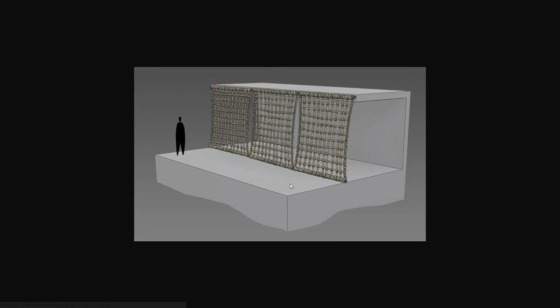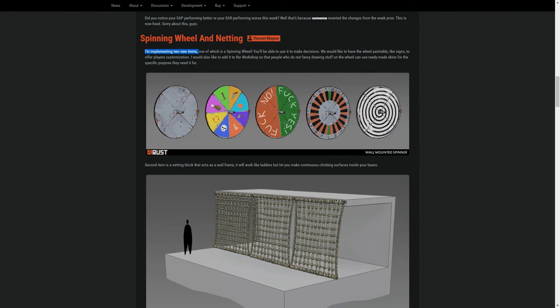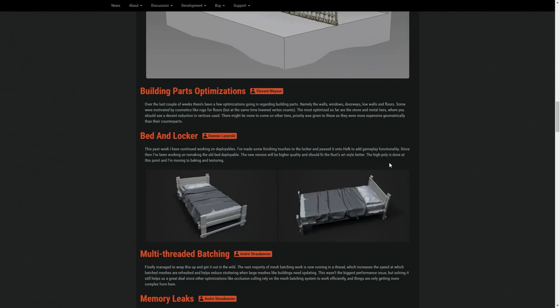The other new item is like a knitting block. It can be placed into a wall space and will allow you to climb up it — it acts just like a ladder that you'd put on a wall. I can see some use for these, especially for raiding. I'm not sure exactly when they're coming in, as it says they're implementing two new items, so I thought they were already in the game, but it turns out they're not yet. Maybe next week or the week after we'll be seeing them.